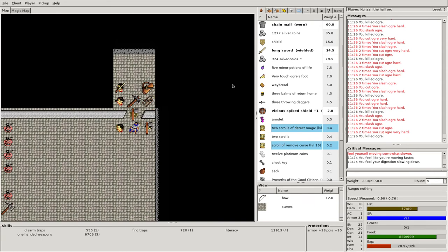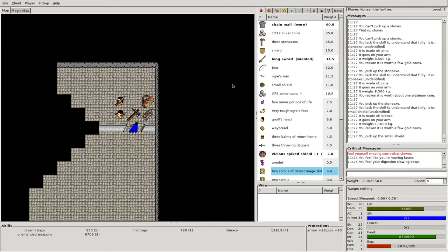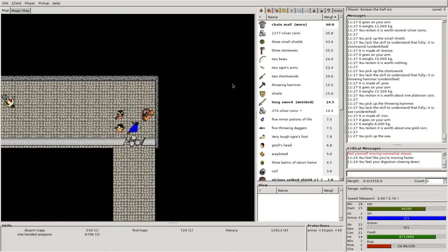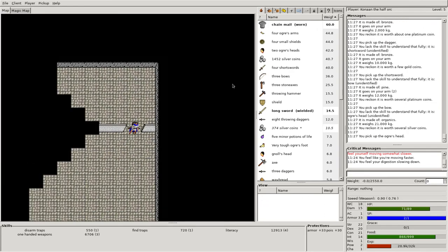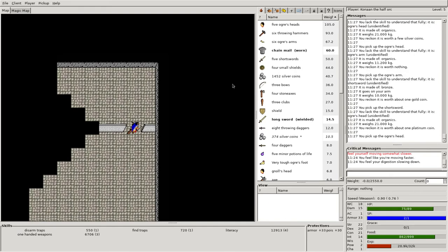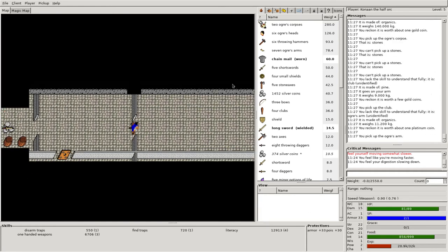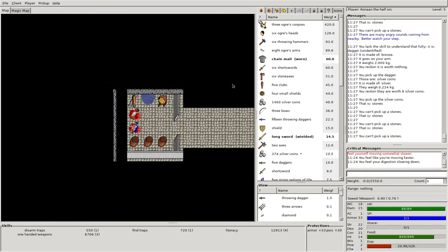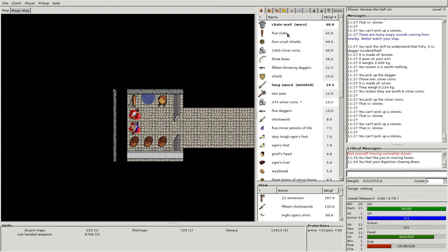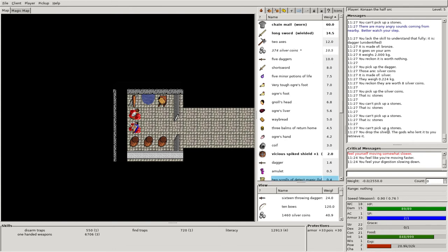There's probably more ogres down through there, but I don't want them to use these things. Let's just pick all this stuff up while we're here. This will be good money. A couple of things at that doorway as well. We can just drop all that stuff here — some ogre corpses, lots of heavy stuff. At this point I'm going to drop this shield that I had to begin with. You'll notice: 'You drop the shield. The gods who lent it to you retrieved it.' So that was the shield my character originally started with — unfortunately I lose it. There's no way you can sell it, there's no way you can do anything.